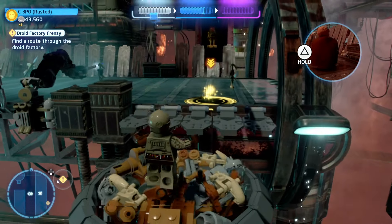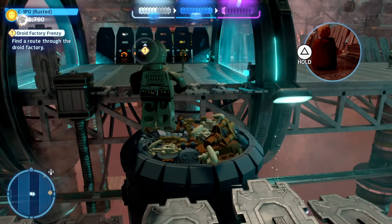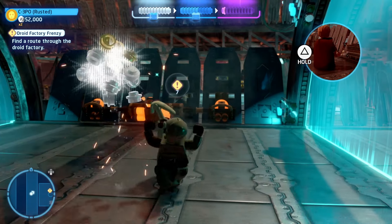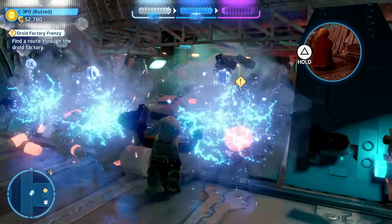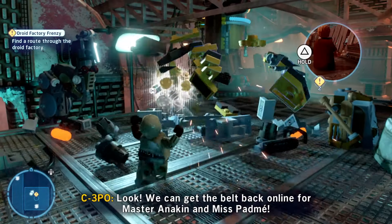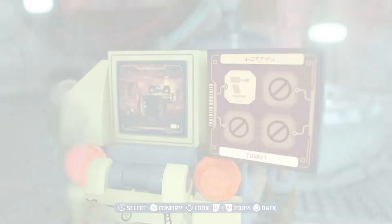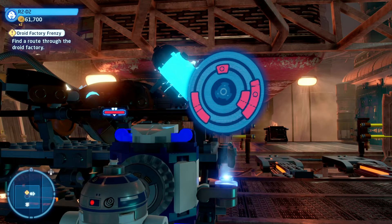Once you've done that, jump on over to the other side and then jump on over again into the middle section. Once you get here, you can aim for the blocks at the end and smash them up to get on through. Then smash this up, build the control panel, and that will allow C-3PO to take over the turret and smash up this thing here. Once you do that, you'll be able to use R2-D2 to activate that and allow Anakin and Padme to make it through.